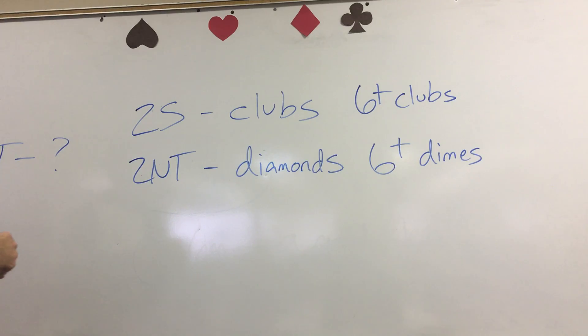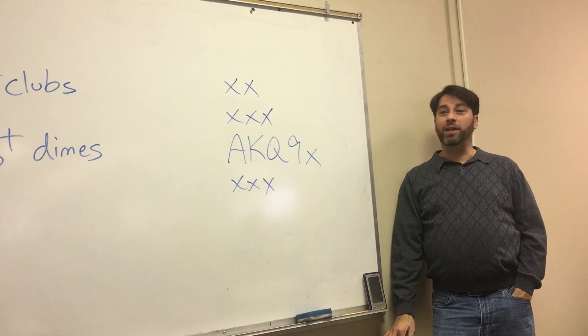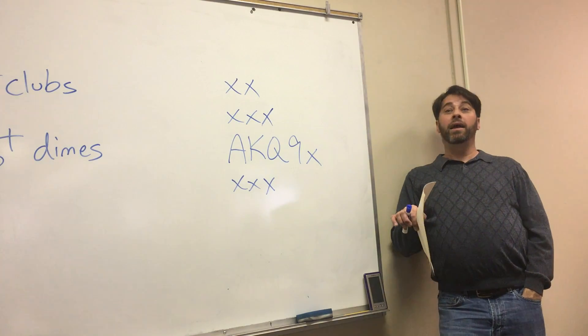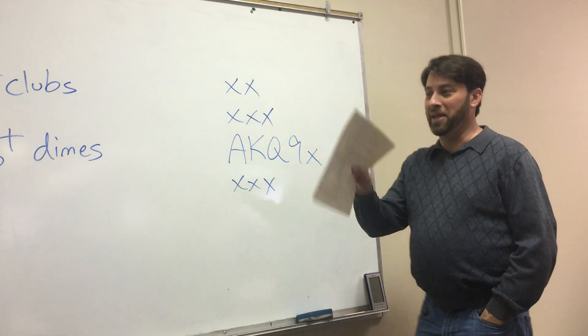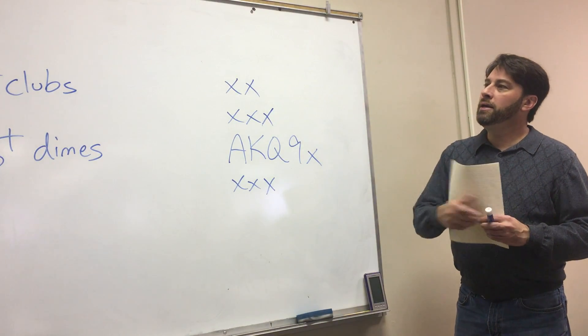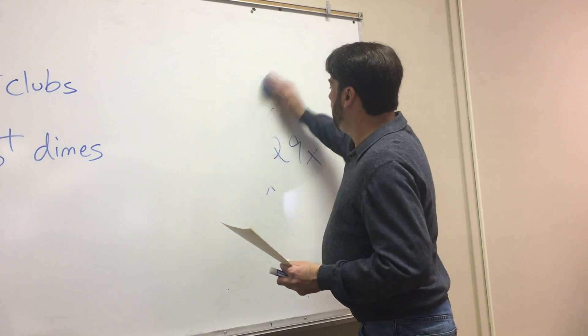So one notrump, two spades - or one notrump, two notrump. Something we're going to revisit a little later today: the question is probably already there for you - how are we supposed to invite? Because two notrump is invitational without a four-card major, and now we've just taken that away and given it another meaning. We are coming back to that, and that might be the single most important part of the minor suit transfer structure. Two spades is going to be your transfer to clubs, and two notrump is going to be your transfer to diamonds.